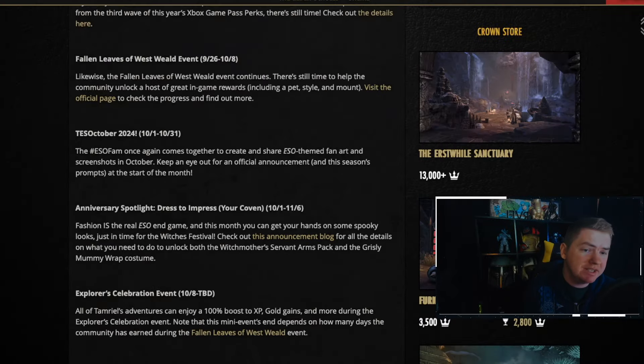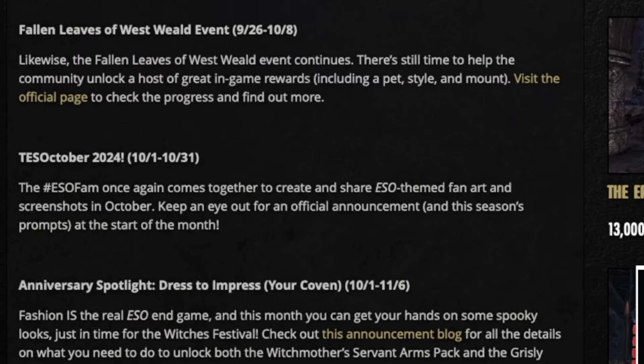Then we have the marquee event that's going on right now, which is the Fallen Leaves of Westweld event. During this event, you're able to get rewards, but you're also able to work towards getting a grand reward that's a community-based reward. Let's talk about a couple things here, just very briefly. Let's start with what are the community-based rewards?